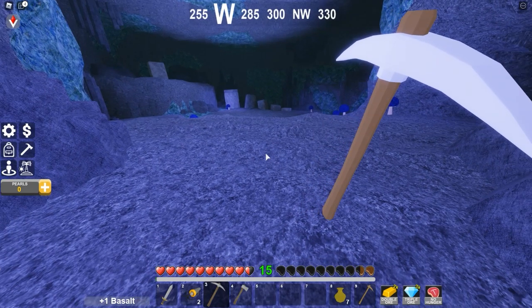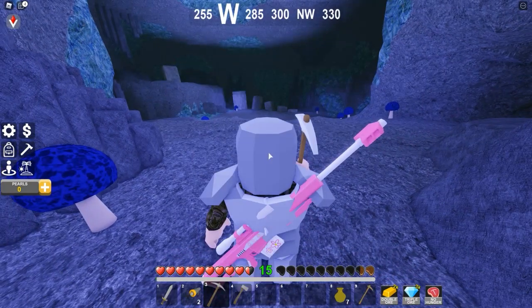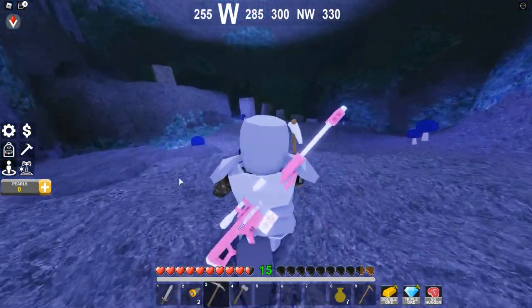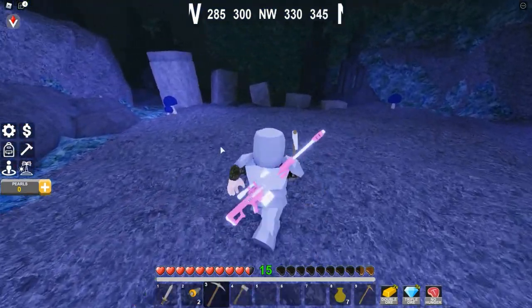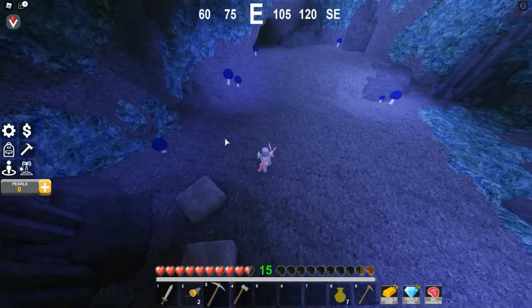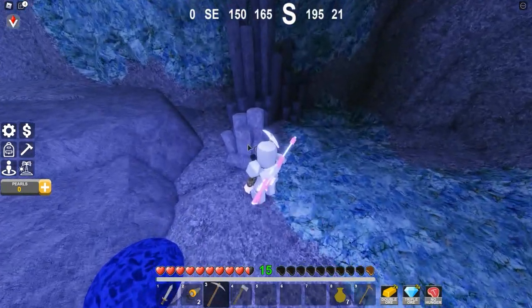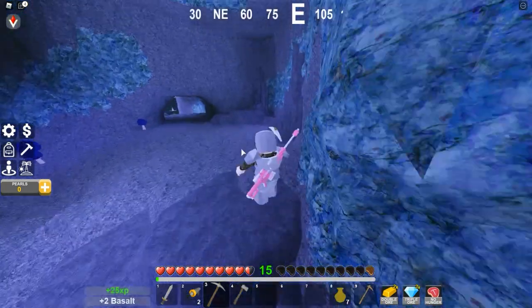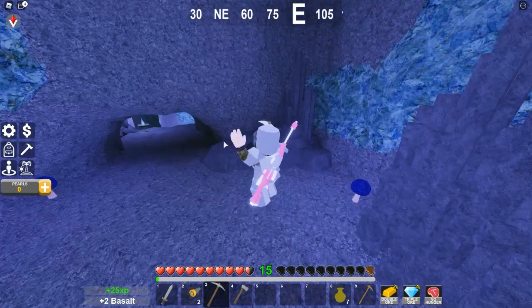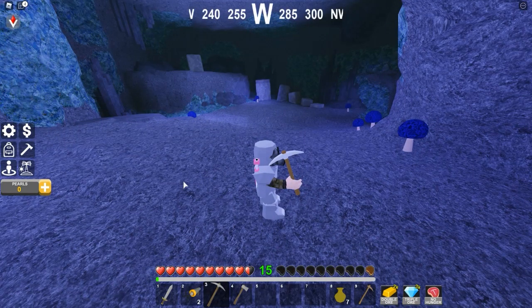The best spot to AFK grind is here. You hold click and stop, hold click and stop — or you can use an auto clicker. Let's find more basalt. You can spam click, and when you've mined it all just take a break for two minutes. Now I'm level 15 already — this is just way too powerful.